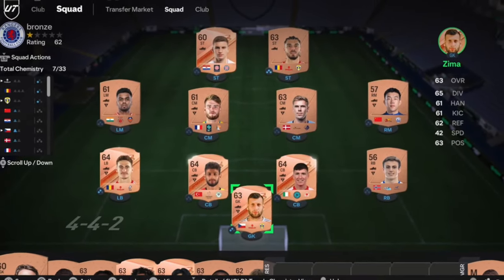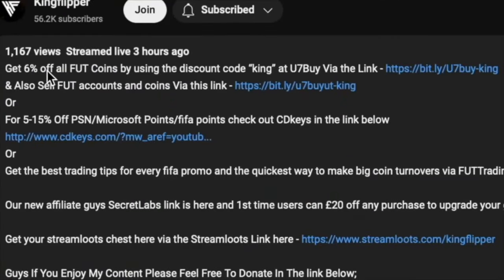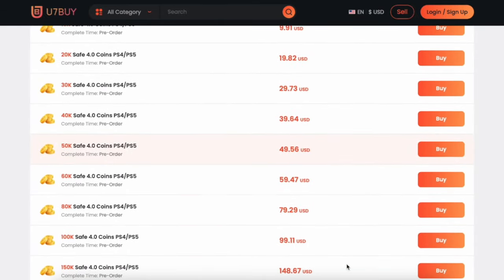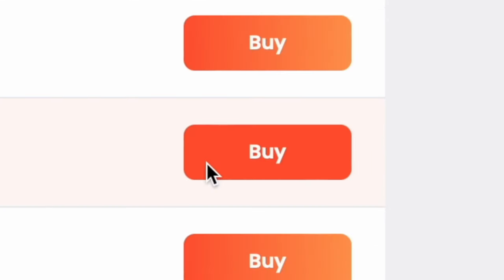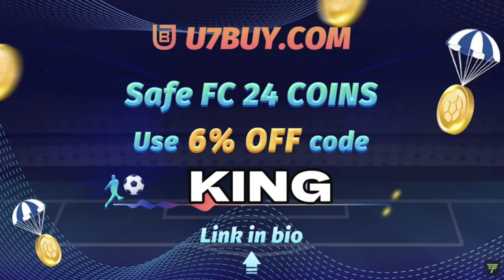You bored of having this stuff? Make it a beast team! You're obviously getting yourself on the description below, get yourself to use 7x, get yourself some cheap reliable coins and don't forget to use King with a cheeky 6% off. Right, let's get into the video.